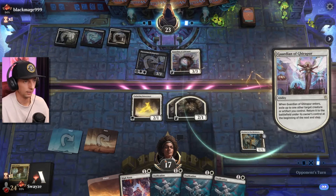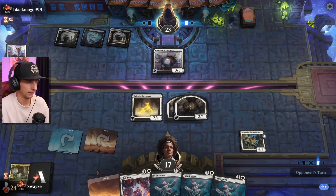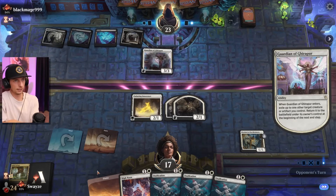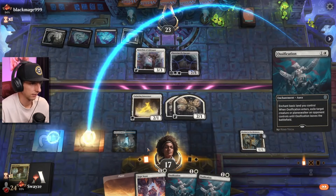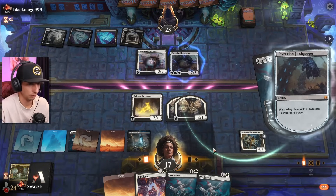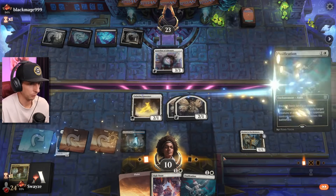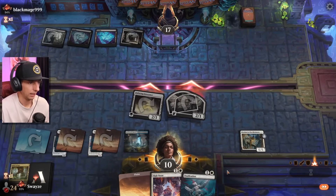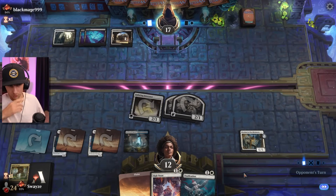Oh, they're blinking it — savage. Gonna have to take seven to deal with that now, which is unfortunate. But seven is better than taking seven repeatedly, right? And I'm gonna gain some life back too — it's not the end of the world. We got another Ossification in the wings — not too shabby.